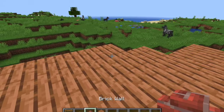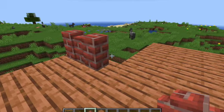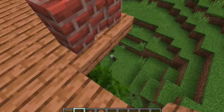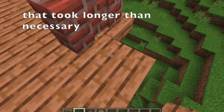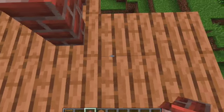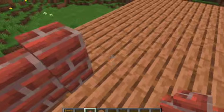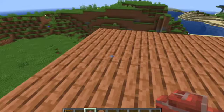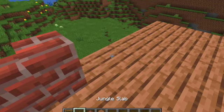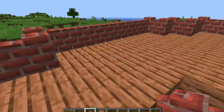Once you've got that done, you are going to take your wall, whatever you have as a wall. You're going to place it. You're just going to place the wall all the way around. It should look about like this.